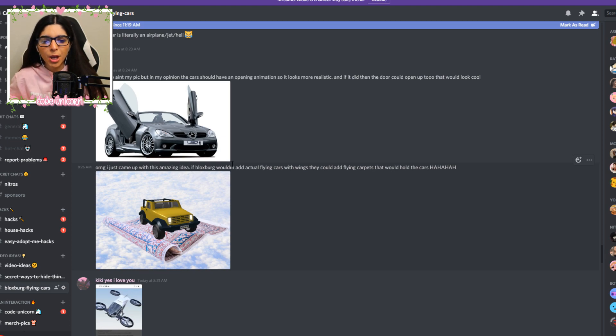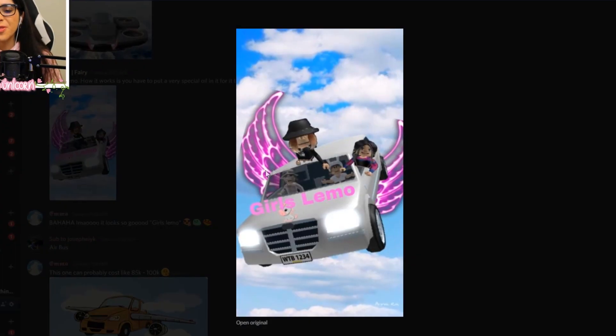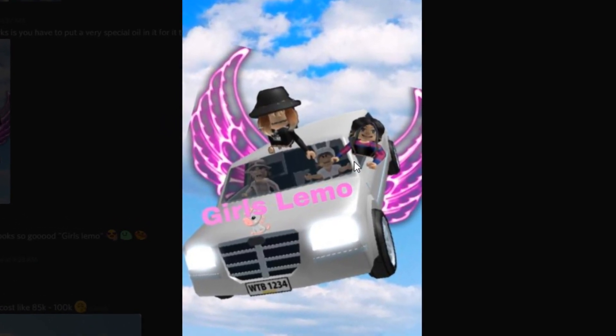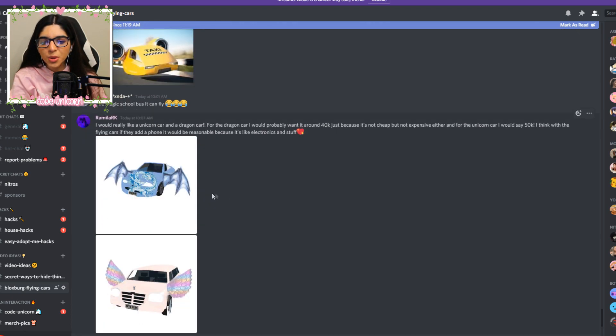I came up with this amazing idea — Bloxburg wouldn't add actual flying cars with wings, they could add flying carpets. I mean, a flying carpet would be exciting, but since Bloxburg is a more realistic thing, maybe they would add flying cars before a flying carpet. So this goes from Honey, and this is a flying limo. Yes, let's get in our flying limo and let's go, guys. Oh, and we could have taxis that fly too. That would be super cool.